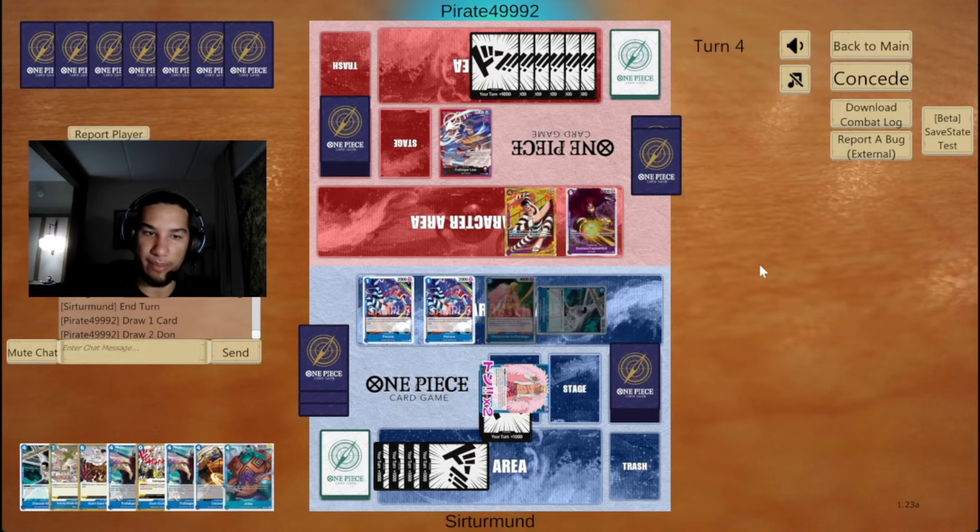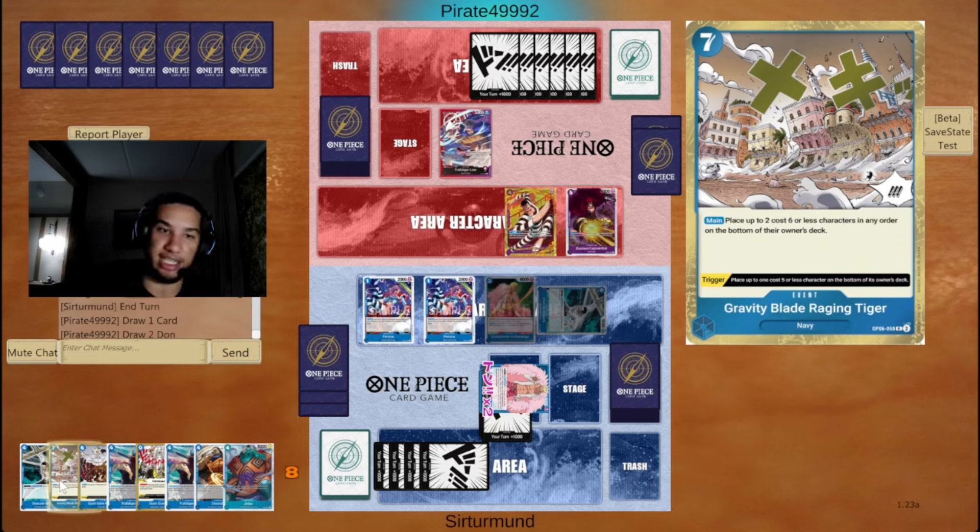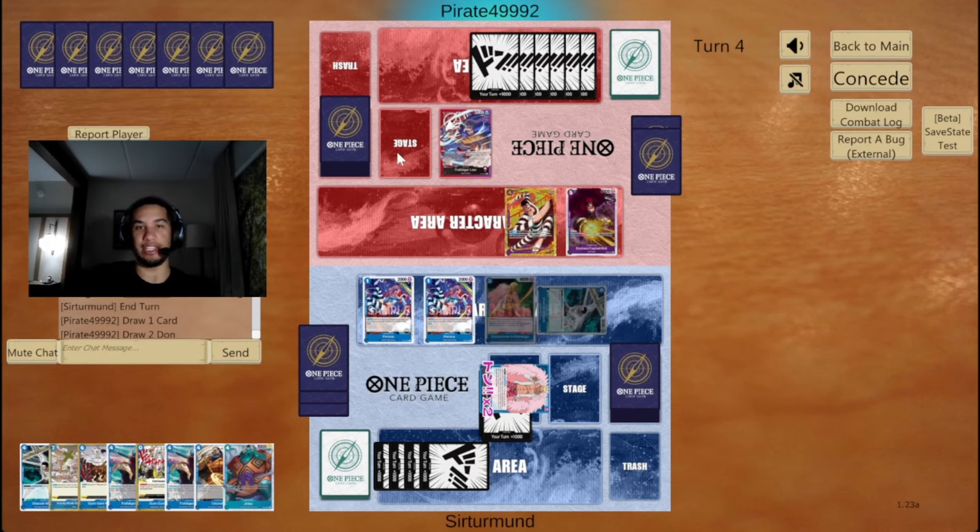Because the opponent doesn't want to attack with K since he's a blocker, and he doesn't want to attack with Bon Clay because he just gets killed by the Perona. Now I can just bottom deck. That should at least let me keep myself safe. It's crazy that the opponent hasn't used anything yet really — I mean, they did have raised mats, but that's about it.